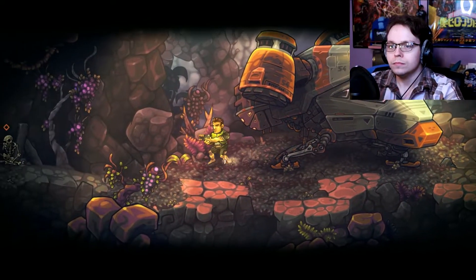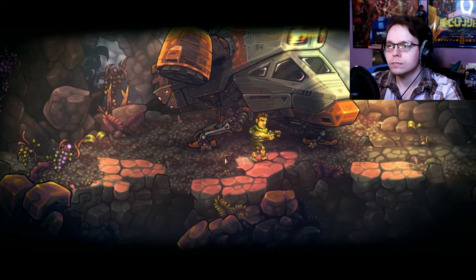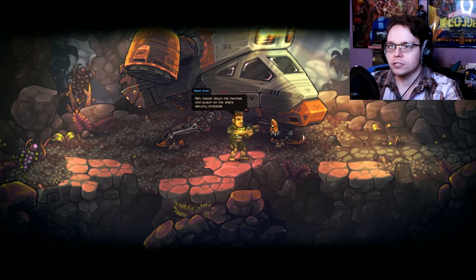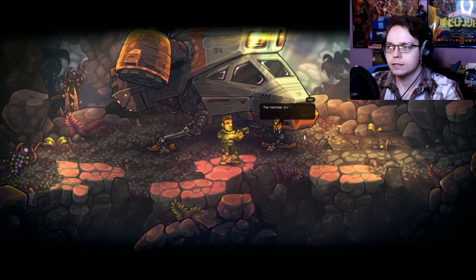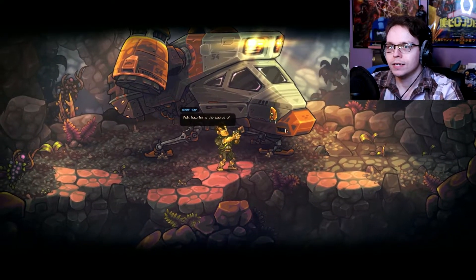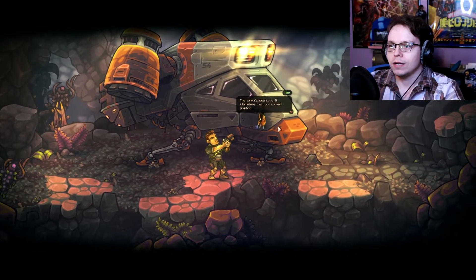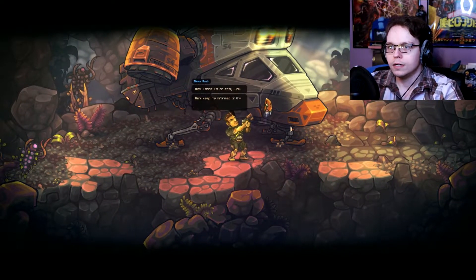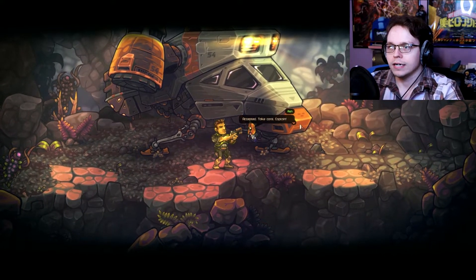He's a very big guy. Ash, batten down the hatches and switch on the ship's security protocols. The hatches are locked. The passive security system is activated. Ash, how far is the source of the distress signal? The signal source is five kilometers from our current position. Well, I hope it's an easy walk. Ash, keep me informed of the events and any movement you detect. Accepted. Take care, captain.